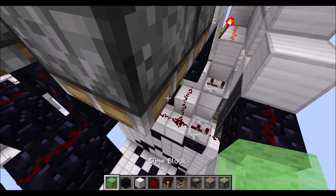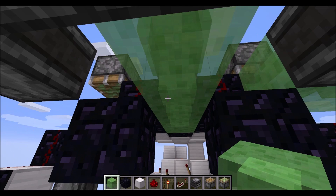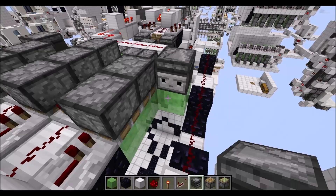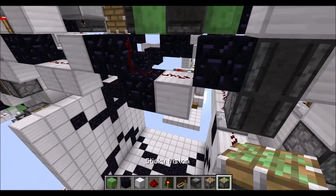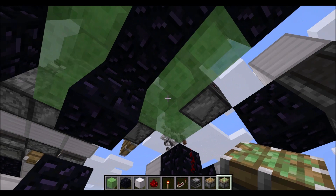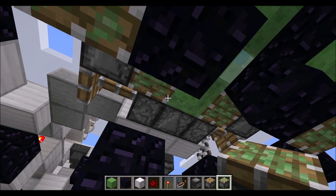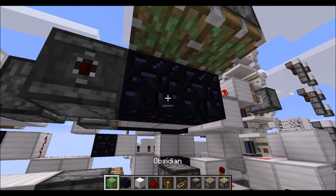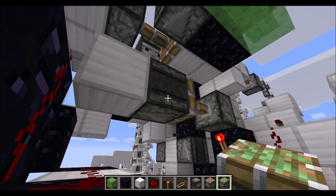Then grab some slime blocks: place four in an L-shape here, then four here in a straight line, and then another L-shape here. Place an observer there and here, another observer in there. Then grab some sticky pistons and place them in this corner and this corner here, the same on this side and there, then in here as you can see there. Then let's go to this side here again: start with some sticky pistons in front of the repeaters, followed by three slime blocks and then two more sticky pistons — and the same on this side mirrored.